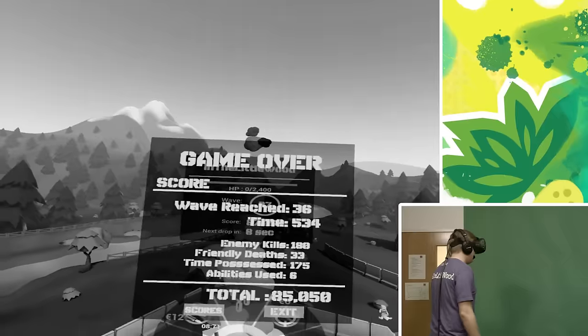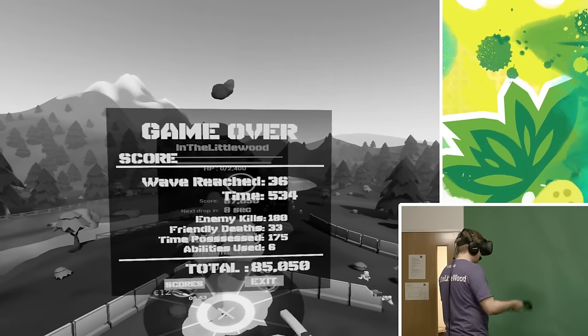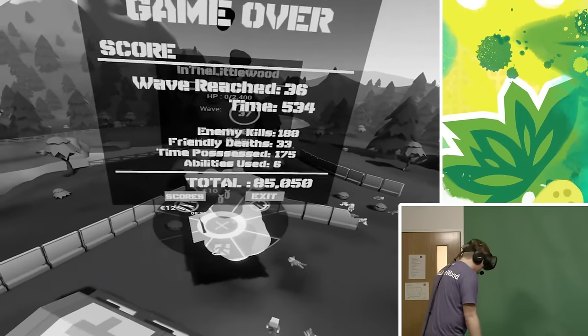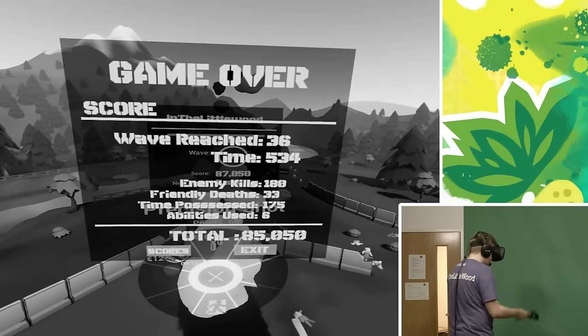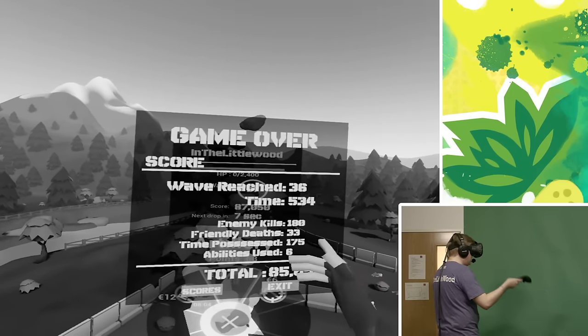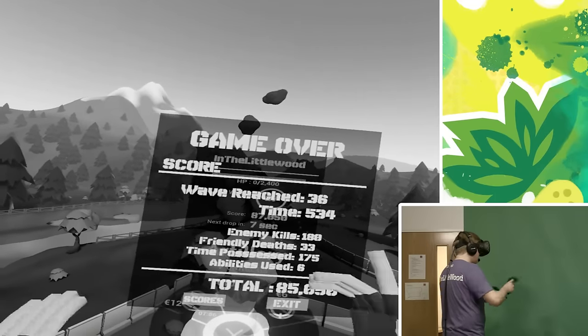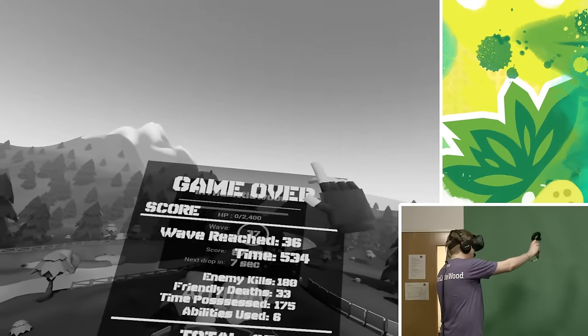Game over with a little bit of messing around. We got wave 36, a time of 534, 180 enemy kills, 33 friendly deaths, time possessed 175, abilities used six. A total score of 85,050. Thank you very much for watching everybody. In the next episode we're going to move on to a different map, maybe even play two in one episode. I'll see you all there — ta-raa!